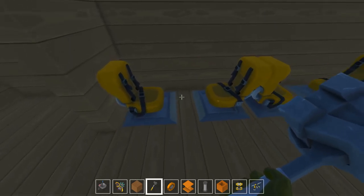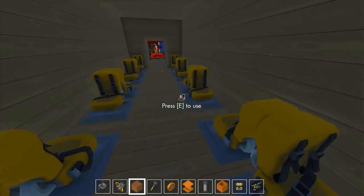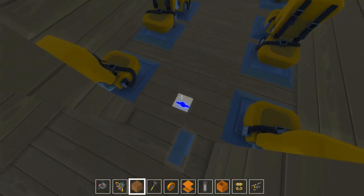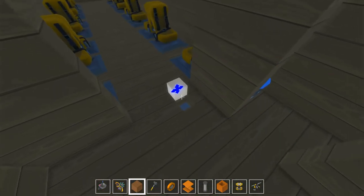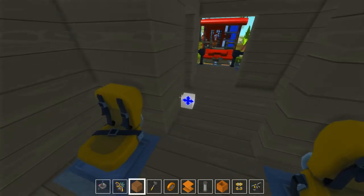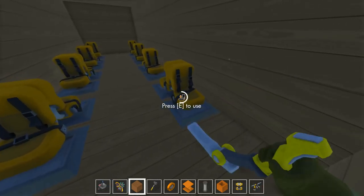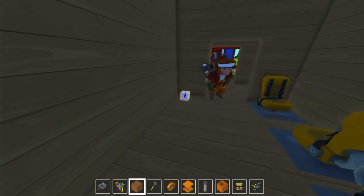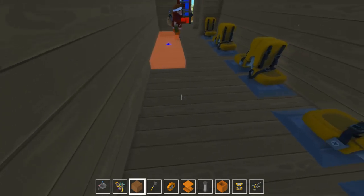I think we should raise these chairs by one layer, or we should lower the path over here. I don't know which one is better. I think they should be at a higher level. Raise the chairs, don't lower the path. I say so.